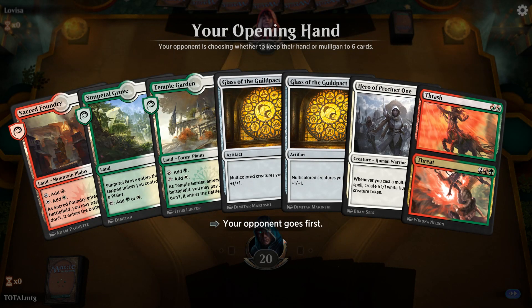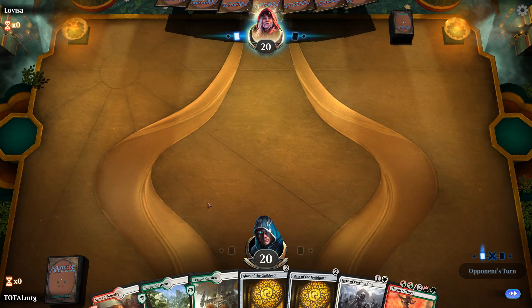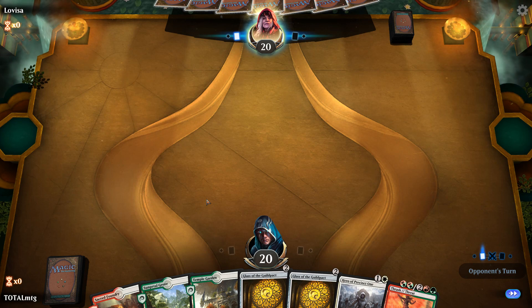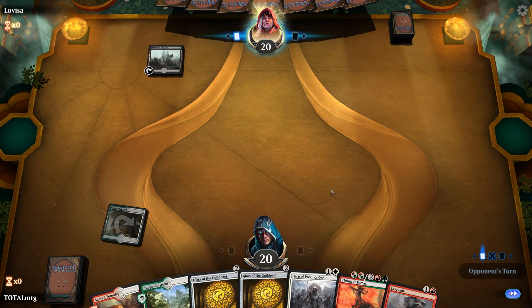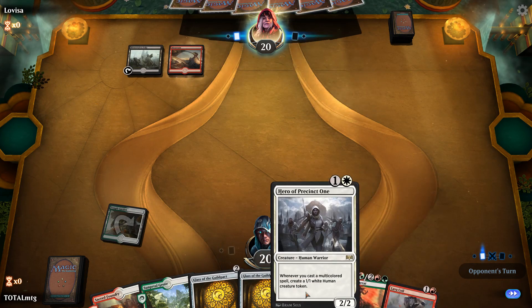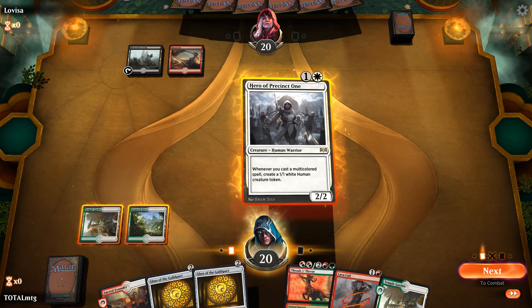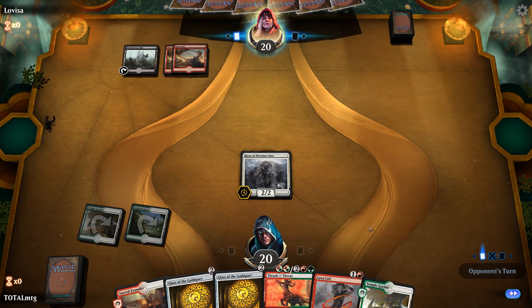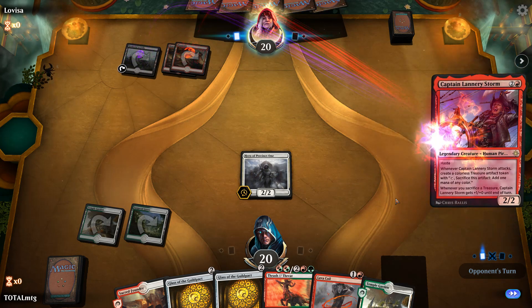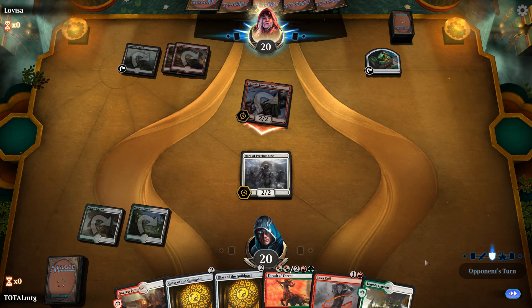Match three — we've got a couple of Guildpacts, the lands we need, and a Hero. Kept a slightly dodgy hand last time; I think this hand is okay. We're playing a Memorial to Folly. We've got a couple of Guildpacts and we can play Hero next turn. We see double red-black — obviously Rakdos. Captain Lannery Storm enters the battlefield. We'll probably Lava Coil that — we don't want them spamming loads of treasure tokens.